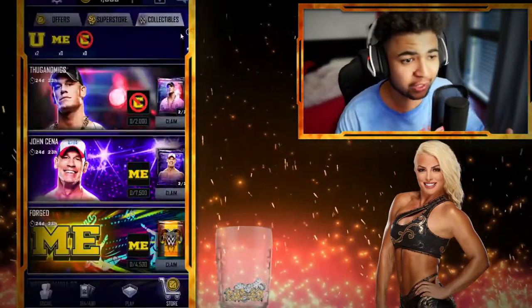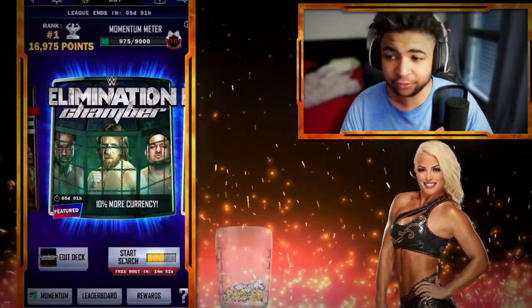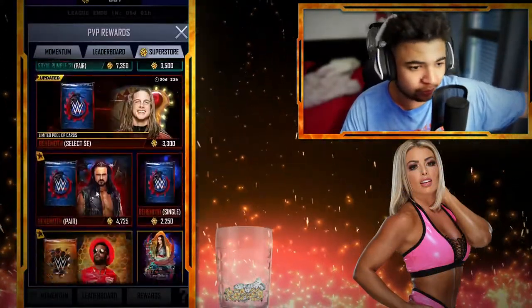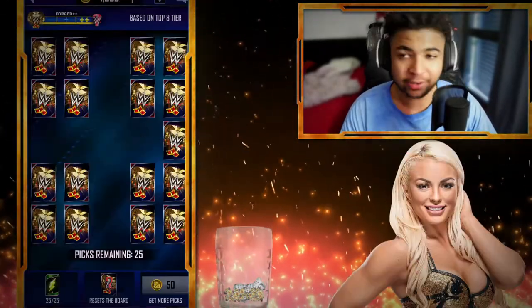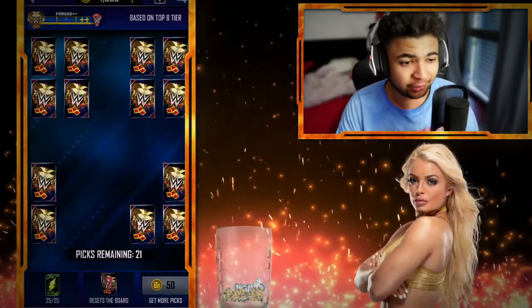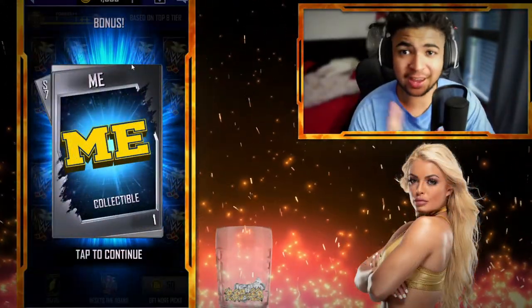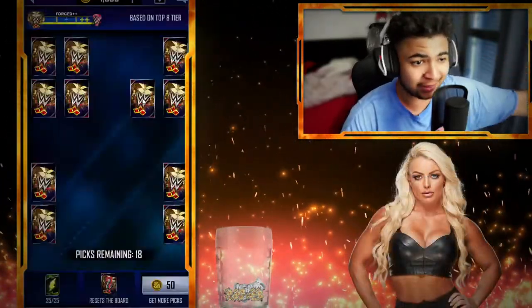This is going to be a short video – just wanted to speak about the new content. They are also pullable from the board, so I'm going to quickly show you guys how you can get some You's, how I've got my two of them. What I'm going to tell you to do is use your super coins into picks. I keep telling you guys that because it increases your tier pool luck. And there we go – we've got a Me. So Me's and You's are pullable off the board, which is incredible for progressing these cards.